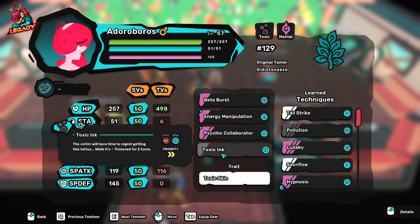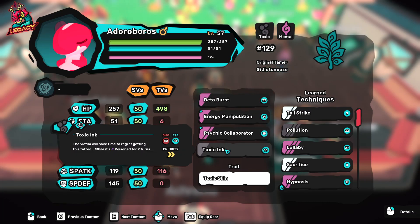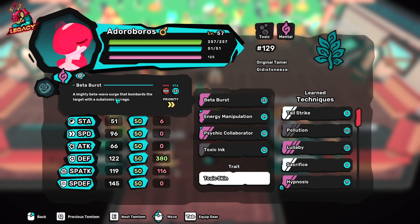The moves I would recommend would be Beta Burst, E-Manipulation, Psychic Collaborator, and Intoxicate, with the trait being Synergy Master. If you're buying the new Eduro Boros right now, then I would recommend Viral and Ghost, or Toxic Ink probably. In general, Eduro Boros has a great variety of moves that allows it to be played as either a semi-support or a full attacker.